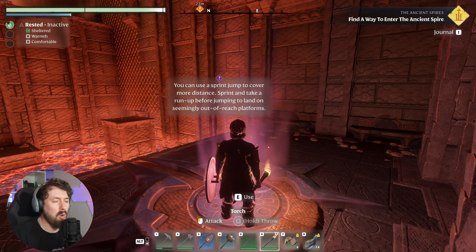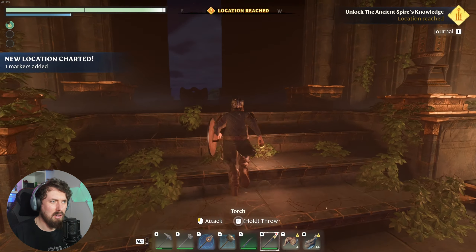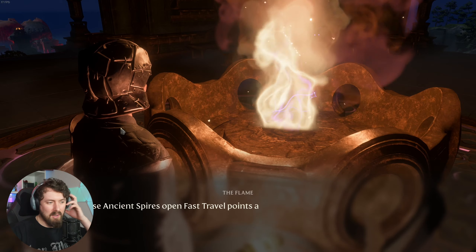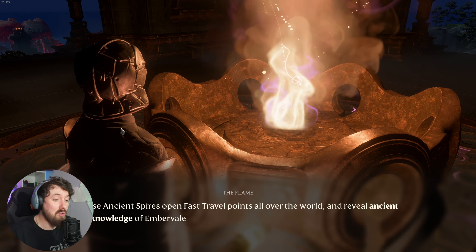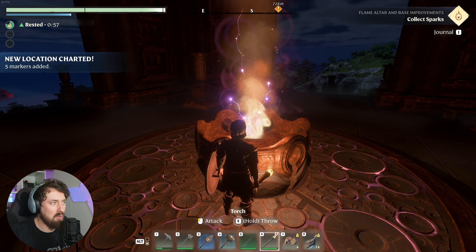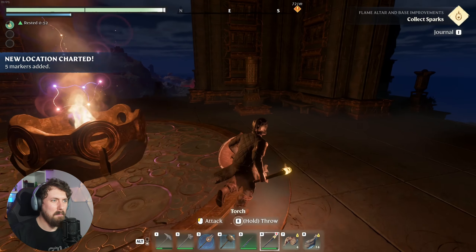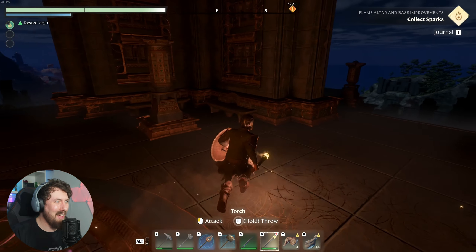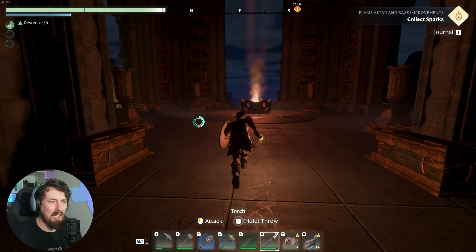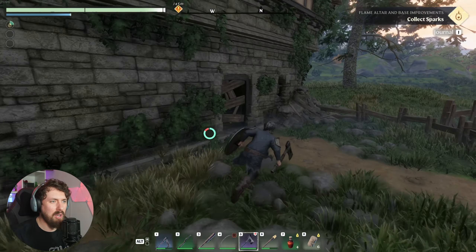You can use the sprint jump to cover more distance. Are we at the top? Oh, we done it! That was a lot easier than I was expecting. The ancient spires open fast travel points all over the world and reveal ancient knowledge. Just venture forth. So now this is a fast travel point - is that it? Is that why we did that? It's not like a grand item up here - I feel like that's quite a bit of work for a fast travel point.